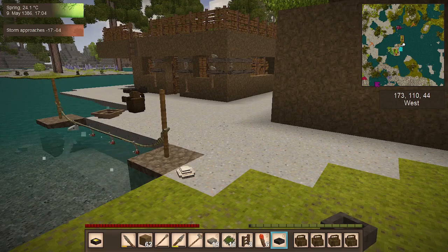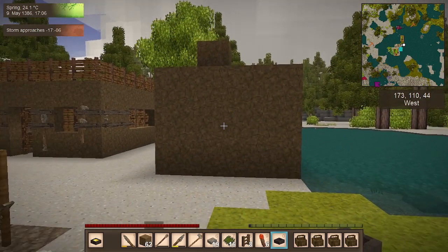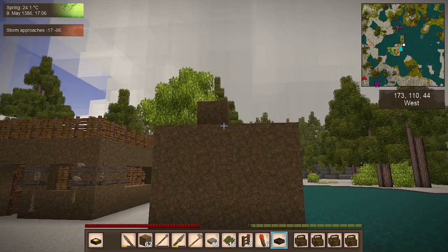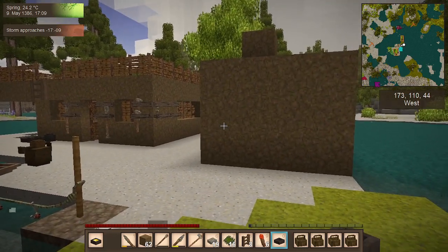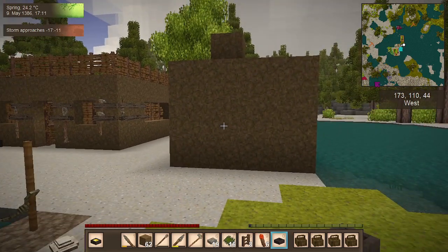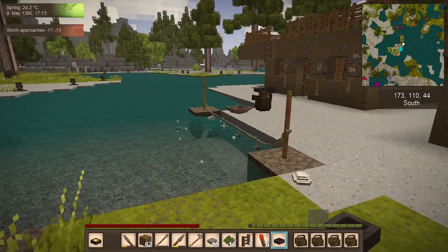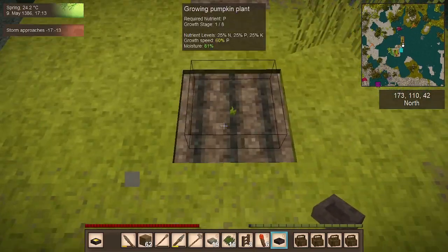On our last episode I showed you guys how to make meals. We have our charcoal pit - and it looks like I don't see the smoke now, so our charcoal pit is ready. I'm going to expose the dirt and you should see some charred firewood. Looks like we have another fish and our crops are doing okay.